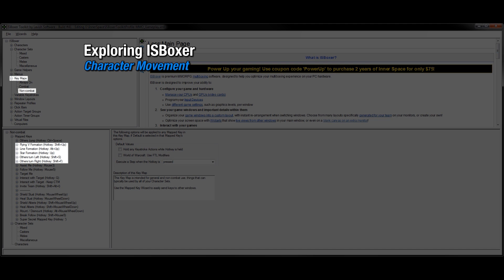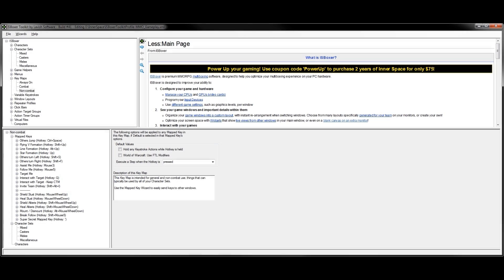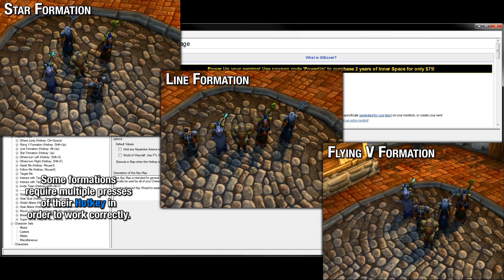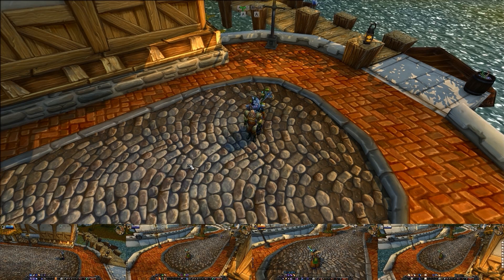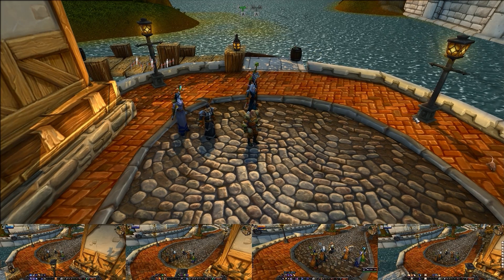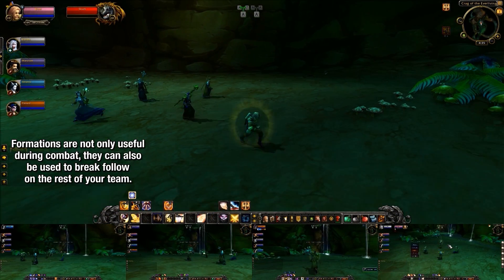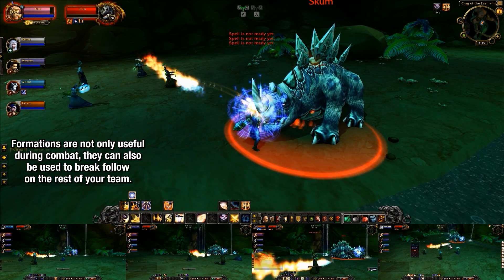The quick setup wizard creates five mapped keys in the non-combat key map that deal with character movement. The Others Turn Left and Others Turn Right mapped keys make your other party characters turn left or right. For formations, you've got the star formation, the line formation, and the flying V formation. You can either set a hotkey for each in IS Boxer, or in-game press Ctrl+Shift+Alt+F to bring up the formations menu, then click and hold your left mouse button on any menu button to put your characters into formation. Formations are mostly used for screenshots or looking cool, but they can help spread your team during a PvE fight. The turn left/right keys and formations can also serve as a crude method for breaking follow when you want to leave characters behind.